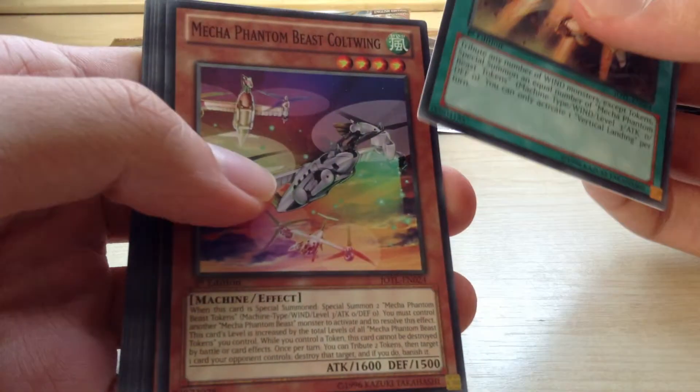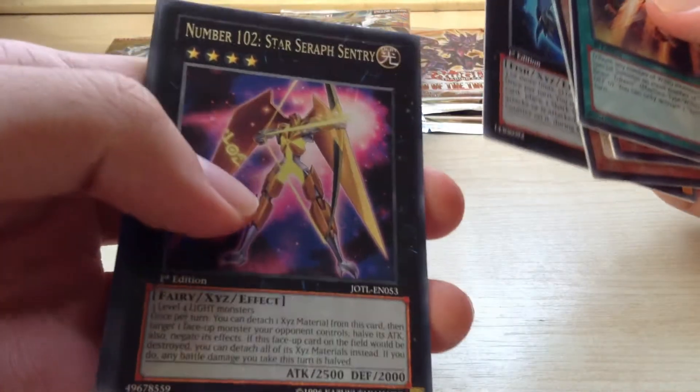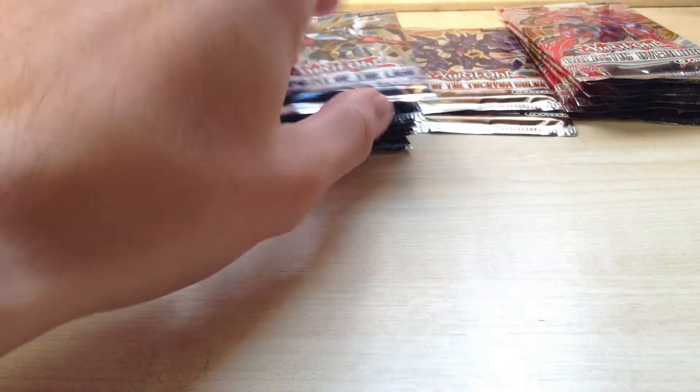Okay, Vertical Landing, Mechafantombees Cultwing, Flying Sea, Shark Caesar, Number 102, Star Cera Century — it's kind of ruined text. Fishbork Archer, Mechafantombees, Harliard, Muddle Shade, Chickalots, and Boojingi Wolf. Then I'll go over in another pack.